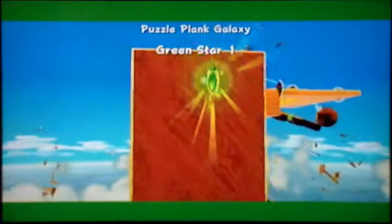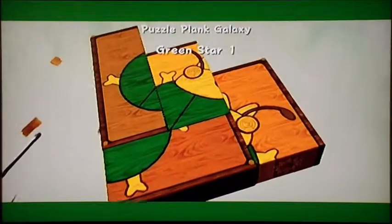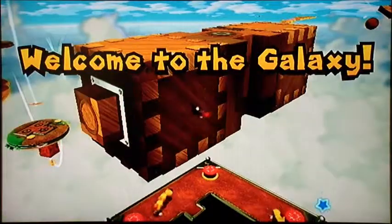You can just find them by wandering around. And oh my goodness — big, huge giveaway to Green Star 2. Why do they do that? Anyway, look — Green Star 1 is right at the beginning of this place.